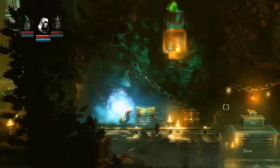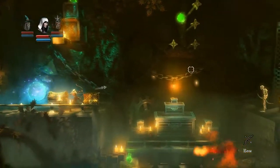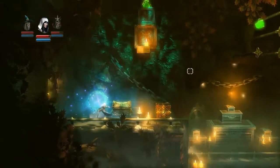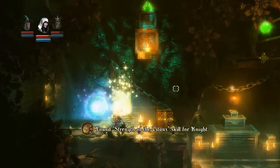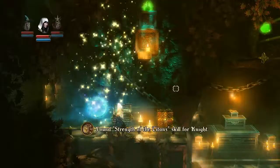Let's just grab the checkpoint. And we have another chest as well. I'm just going to take out this skeleton first before we open the chest. We have the Strength of the Titan's Skill for the Knight.